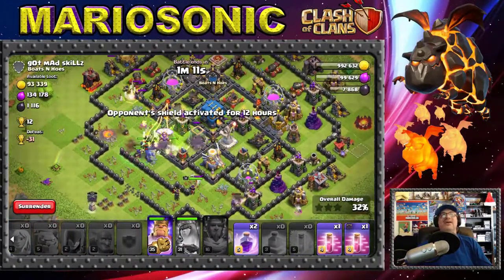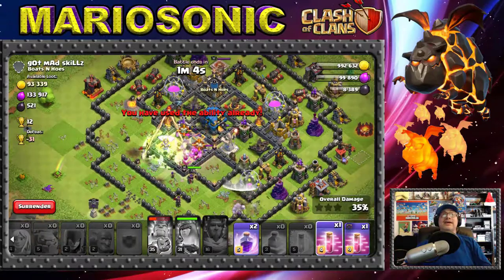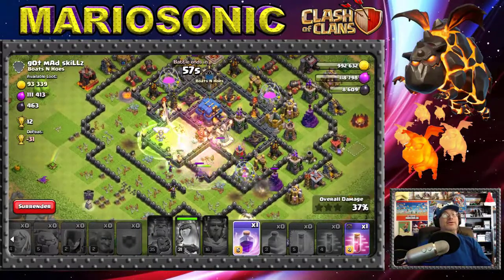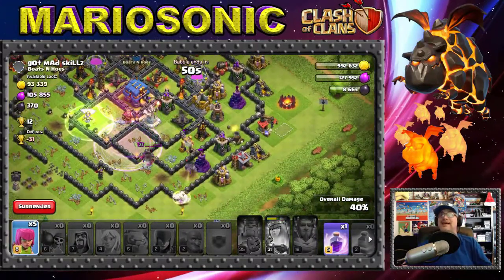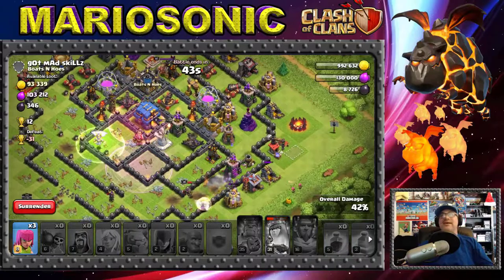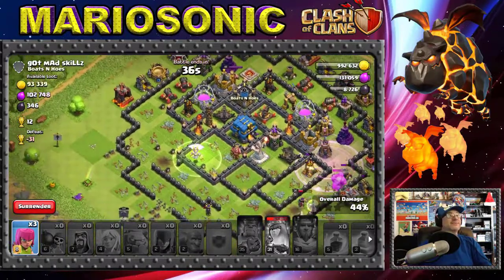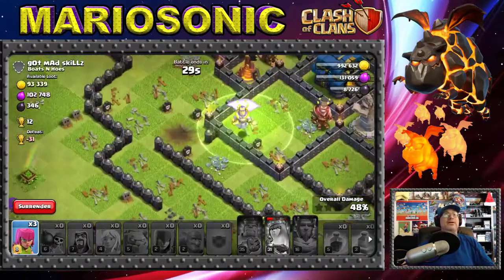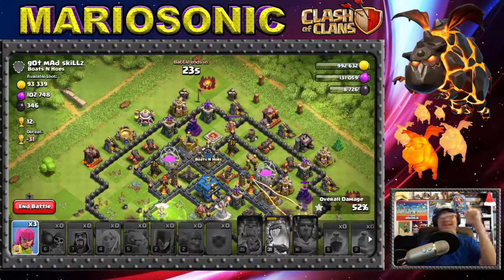We got five archers left. Let's use the jump spell. Hidden teslas are popping up left and right! Let's rage up our king. I don't claim to be the best but we give it our all. Can we take out this Town Hall 12? The queen is still going strong, still full bar! Let's get a few extra percentage on the outside. Our queen is up and maybe we can get to that 50%! Oh look — there's a gem box and a witch's hat decoration over here, pretty cool!